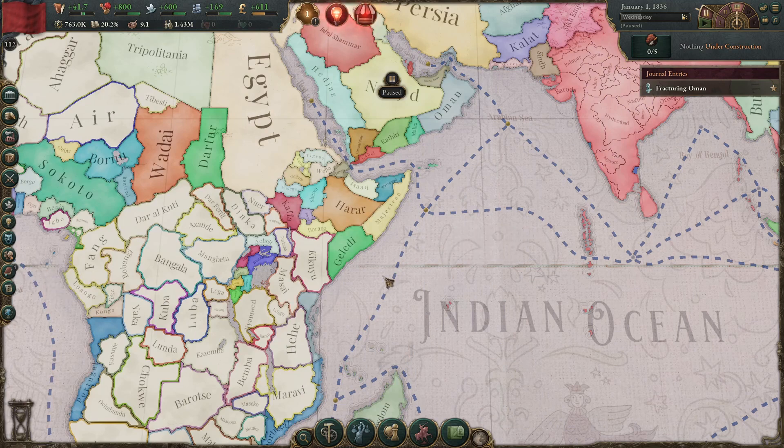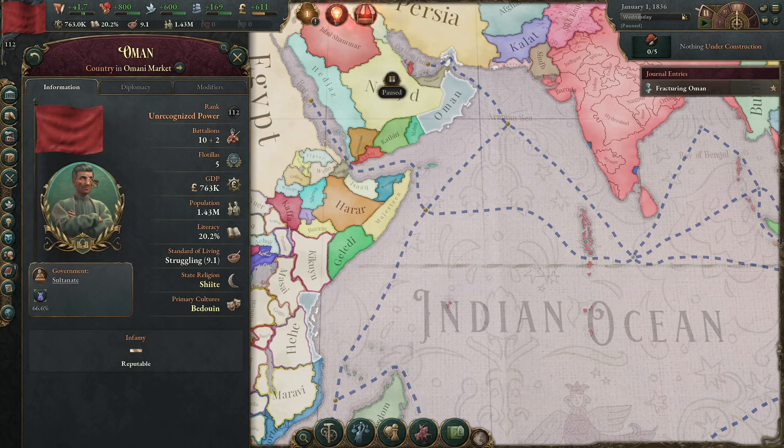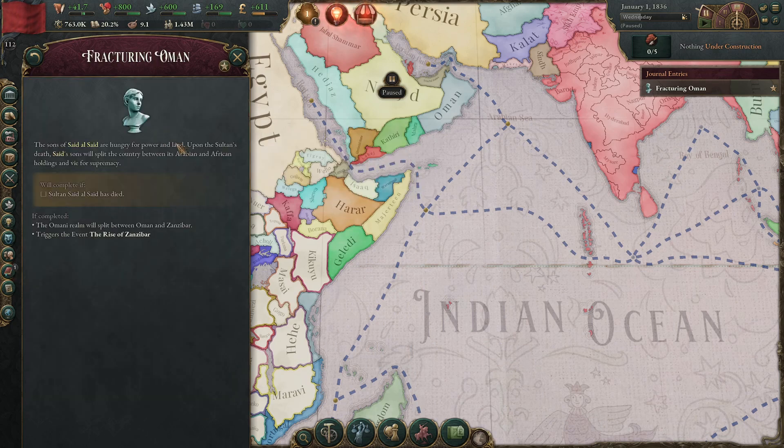Now if you've ever paid attention to Oman during the game and you haven't just conquered them immediately, you may have noticed that Zanzibar eventually becomes independent. That's because of the fracturing Oman journal entry which triggers when its starting Sultan dies. The journal entry doesn't give a whole lot of clues as to how we can prevent it from triggering - it just says there's a condition for completing. But we can in fact prevent this.